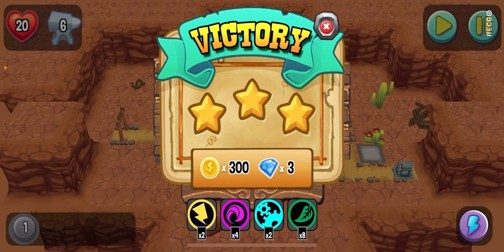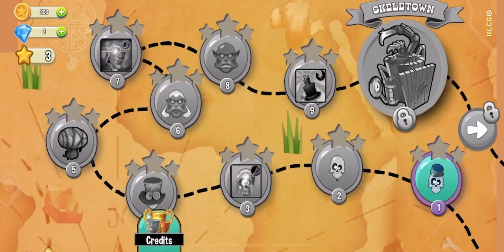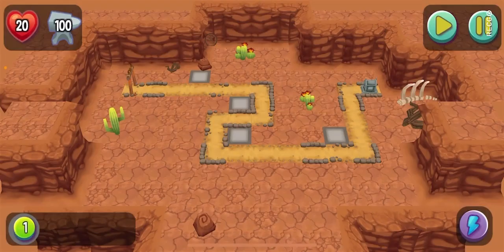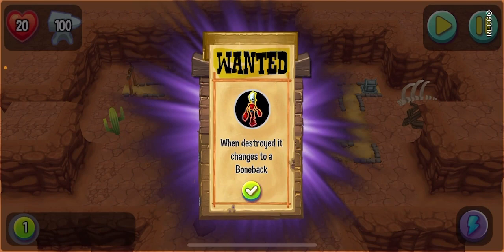We earned the coins, we earned the diamonds, and next - okay, which is next? When you connect one time... okay so we can update our weapons.